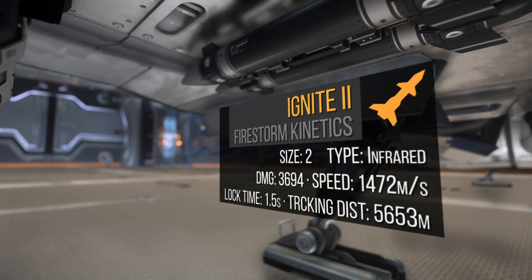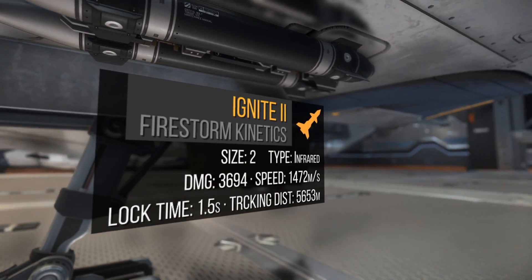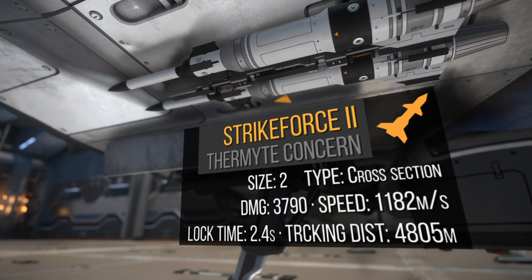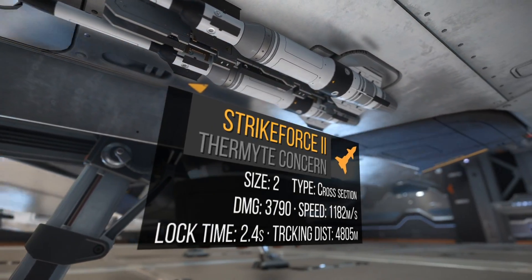For missiles, the Reliant Core comes with 2 size 3 missile racks and 2 Ignite 2s each. I like cross-section missiles, so I'd swap them out for Strikeforce 2s. They are size 2, cross-section, do almost 3,800 damage, have a 2.41 second lock time, and a 4,800m lock range. Another viable option would be to add 2 Rattler 2s here instead.